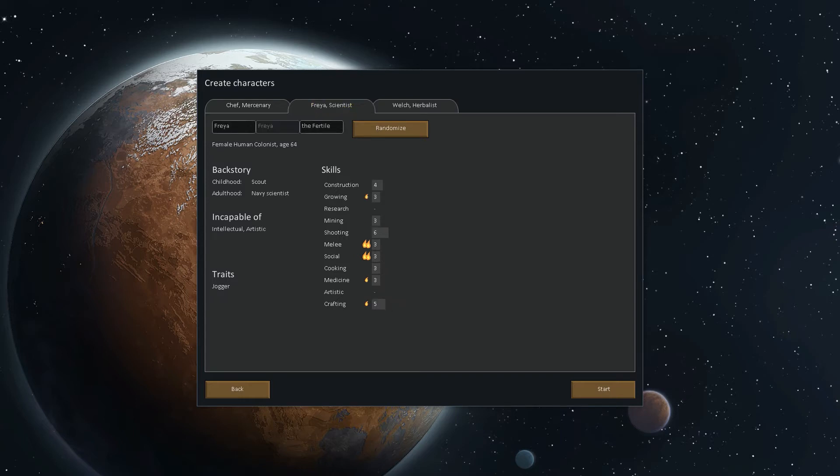Let's take a look at Freya the Fertile — she was a scout and then a Navy scientist. She's incapable of being intellectual or artistic, so she can't do research or art. But her shooting is pretty high and she's a jogger, meaning movement speed plus 32%. She moves with such a sense of urgency that others often fail to keep up. I have a nice fast crew here — I kind of like that a lot.